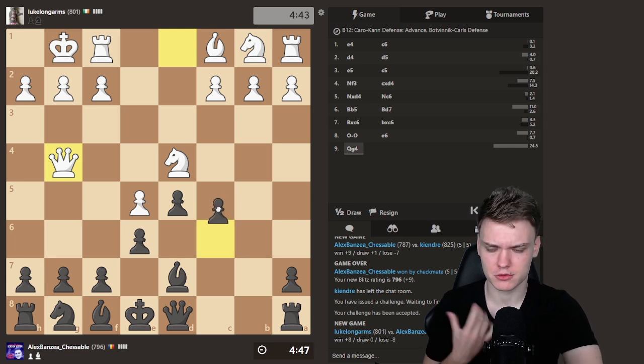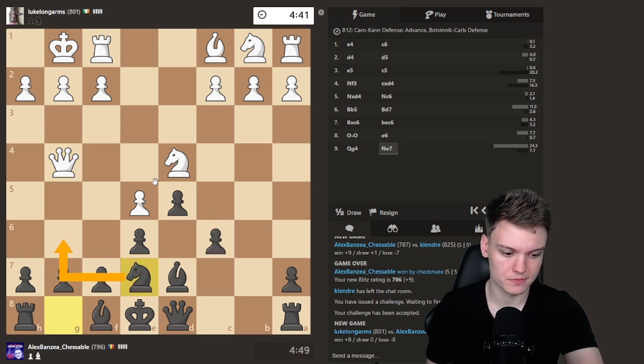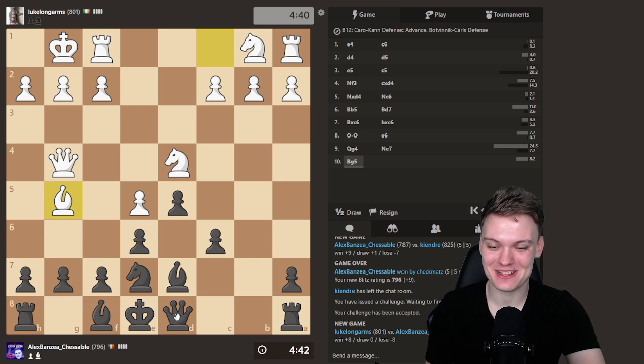Okay, Qg4, so we'll get rid of the knight immediately. I'll just play E7, getting in some development. That looks vaguely familiar — I see where you're going with that. Indeed, that is actually a familiar line.